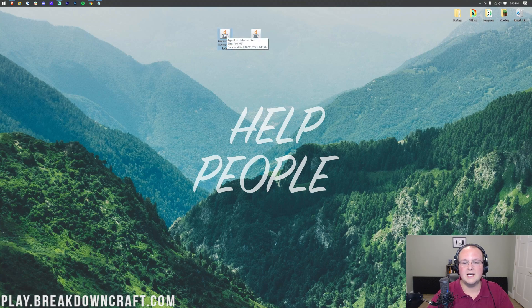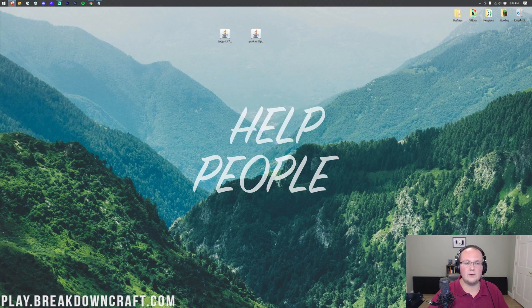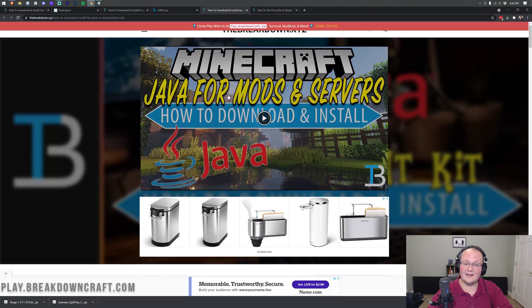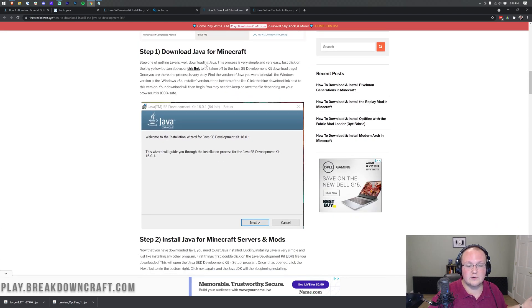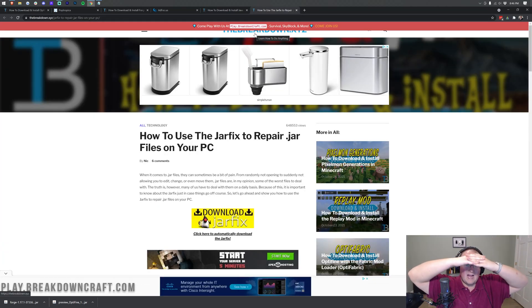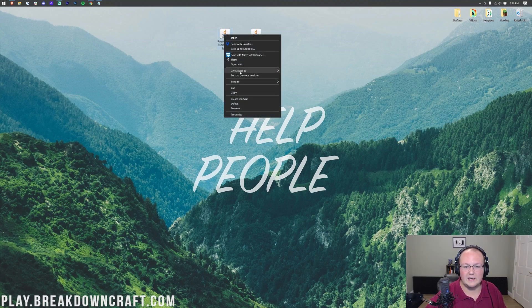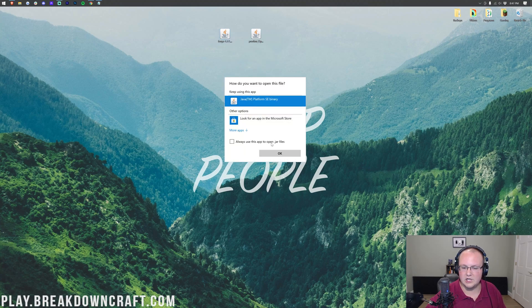To get started, we're going to begin with Forge. Right-click on Forge, click Open With, click Java, and click OK. But if you don't have Java, go to the description and find the link for how to download and install Java for Minecraft mods — Forge and Optifine are Minecraft mods, so you need this version of Java. You may also need to run the Jarfix, which links your Jar files back to Java. Not everyone will need that — but if your files look weird and don't look like mine, run the Jarfix after downloading Java and that will fix it. Then right-click on Forge again, click Open With, click Java, and click OK.